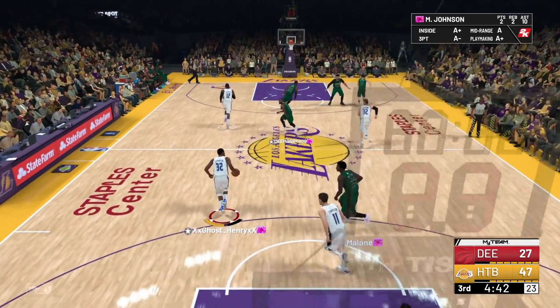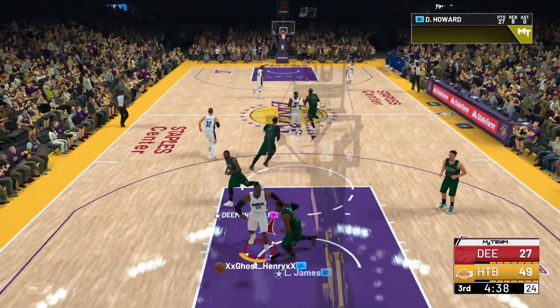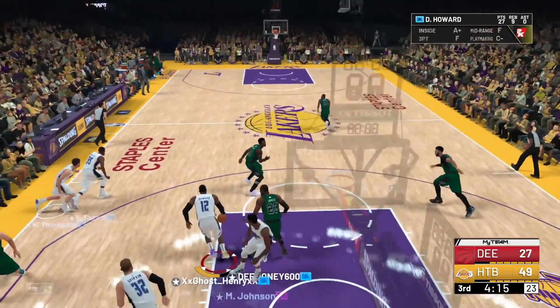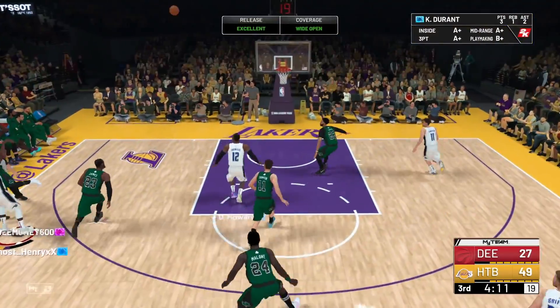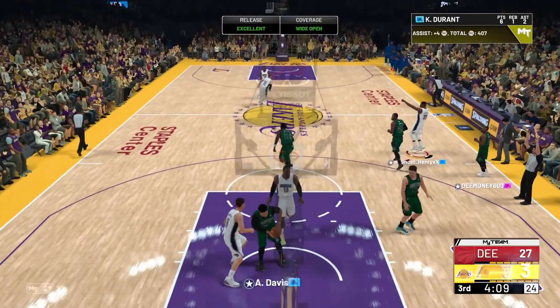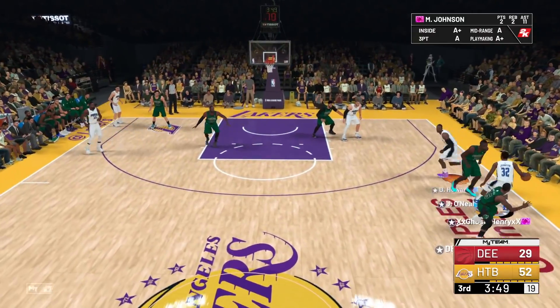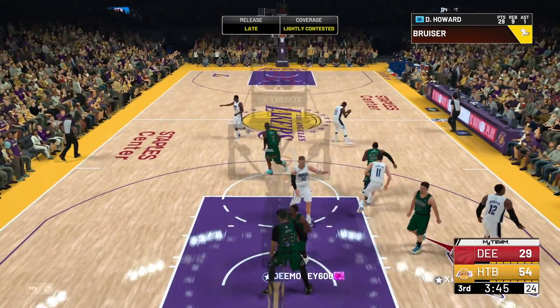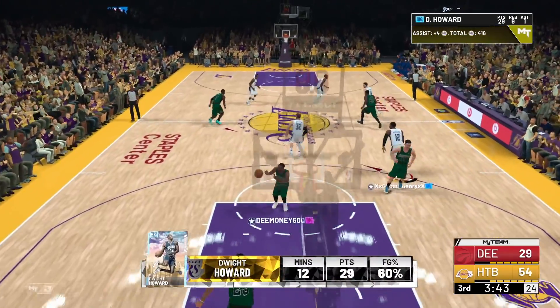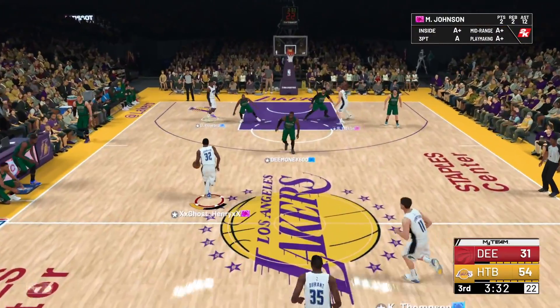Let's get the second half going. He's using his center — say less. I see Dwight in transition, nice dunk to start off the second half. Nice rebound by Dwight. I see Durant in transition — let's get those assists. Quick little inbounds here — get Dwight cutting right away, Dwight start cutting, go to the rim, nice layup. Why are you inbounding with your center when you know Dwight's down the court? That's such an L.